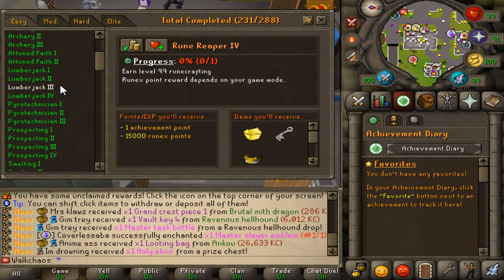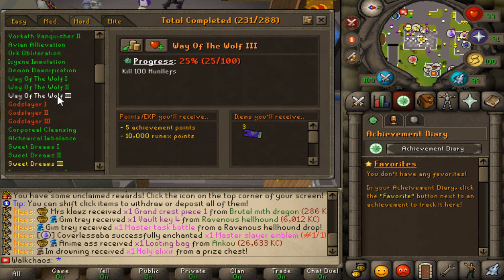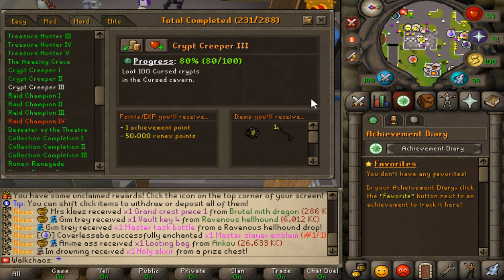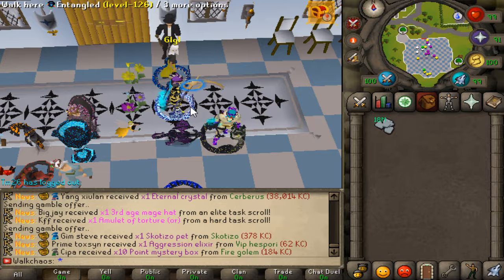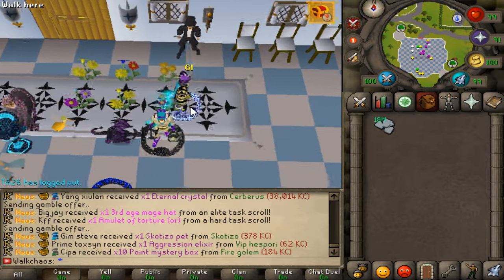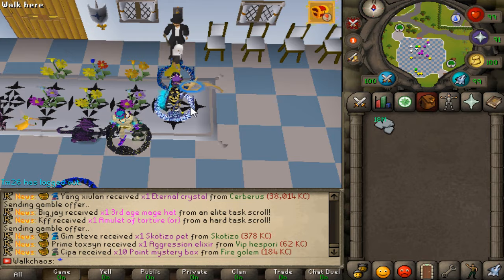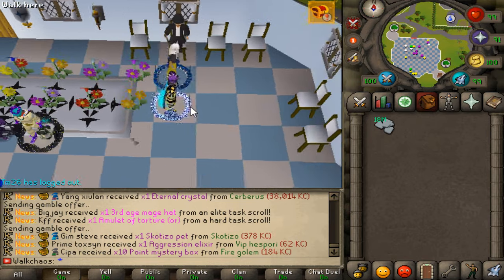Before gambling, I want to continue running the Crypt because it's an achievement I want to get out of the way — we're about 20 more runs away from it. I'll do three or four runs right now. I just spotted a guy gambling exactly the amount I wanted to stake on, which is five billion, so ten billion in the pot total. Come on, let's make some money today.